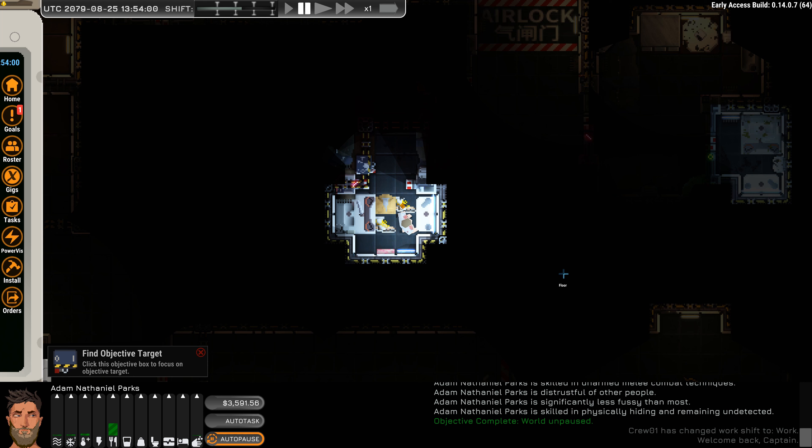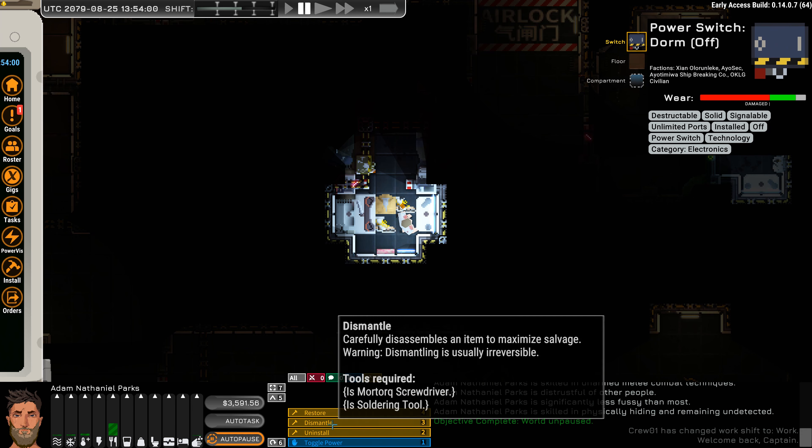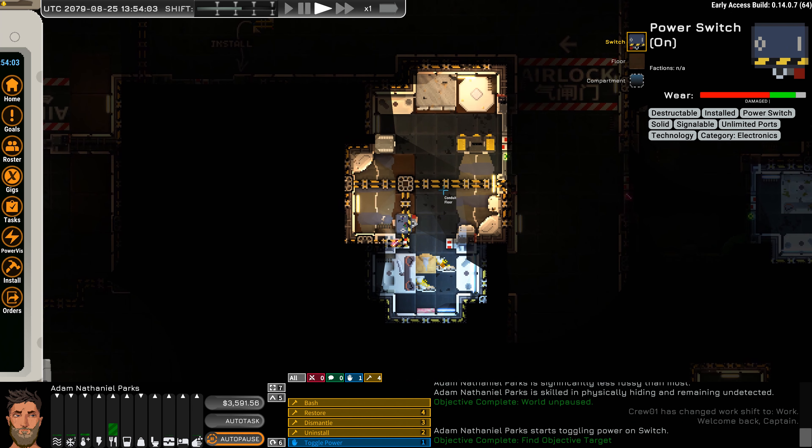We just finished character creation last episode, it's now episode 3, because number 1 was playing through the whole tutorial, and now we're redoing it. I'm going to be ignoring the tutorial, even though I am going to turn on this box so we can have some light on, but not because it told me to.